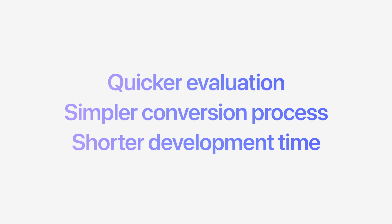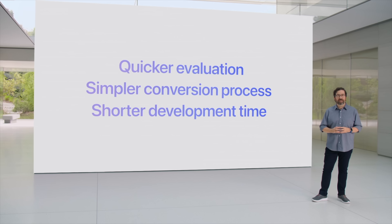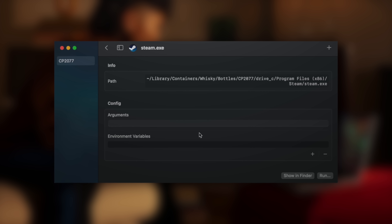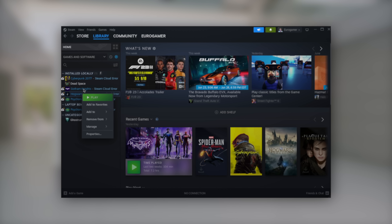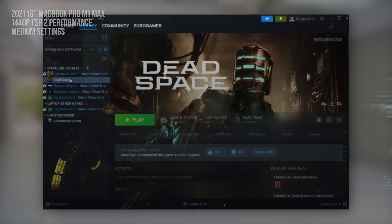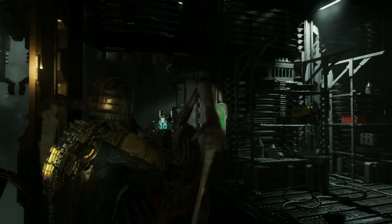Then you just need to download Windows executables for any game launchers you want to use, like Steam, open them up within Whiskey, and basically use that launcher just like you would on a PC to download and start games. It's a fairly simple process to set up, though Steam was pretty slow here and tended to get hung up on simple operations like reserving space and installing games. But once games are installed and loaded, the experience is surprisingly often excellent.